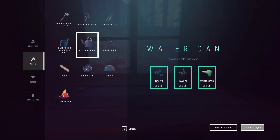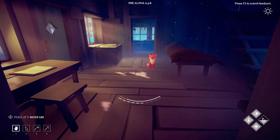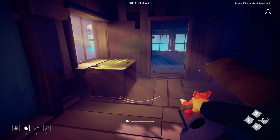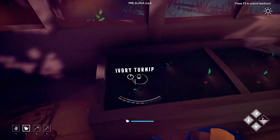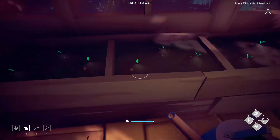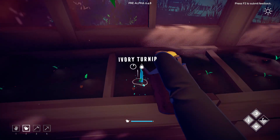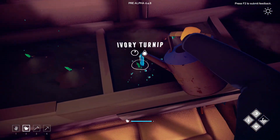Let's go ahead and make ourselves the watering can. We'll get rid of the fishing rod for now. Oh, do we already have water in this thing? Oh my, okay. Look at my arm — look at the bottom right. This is actually pretty nice!